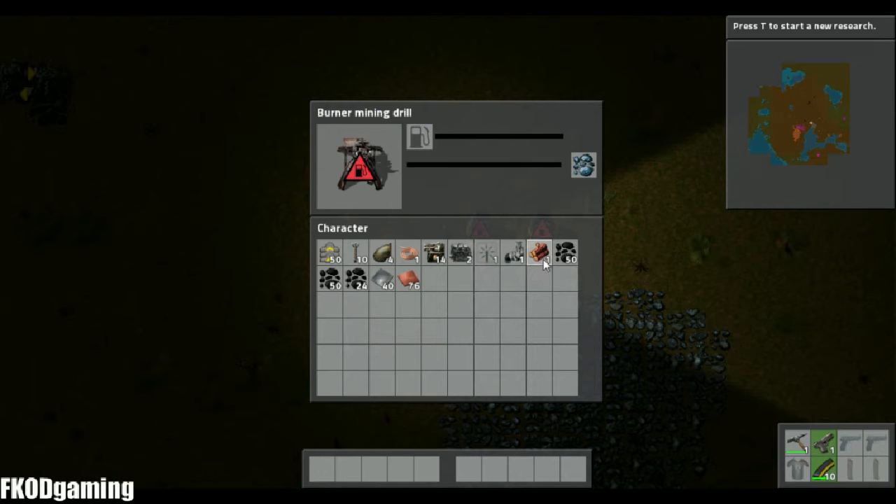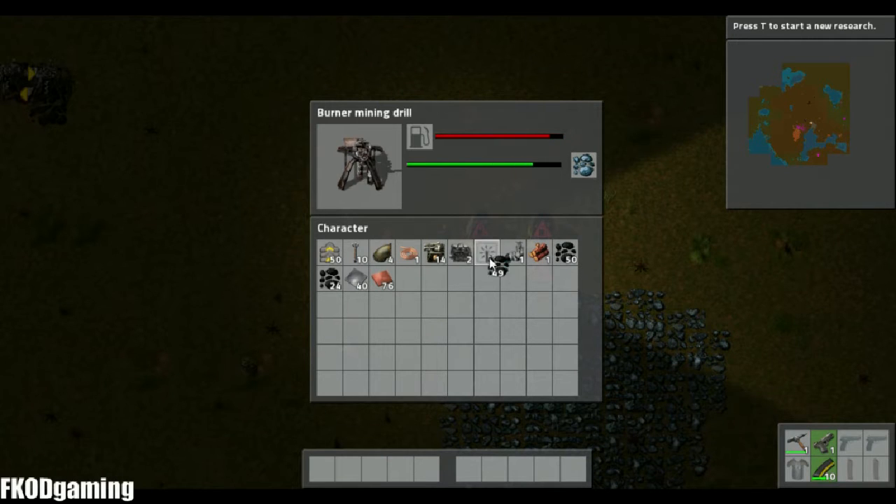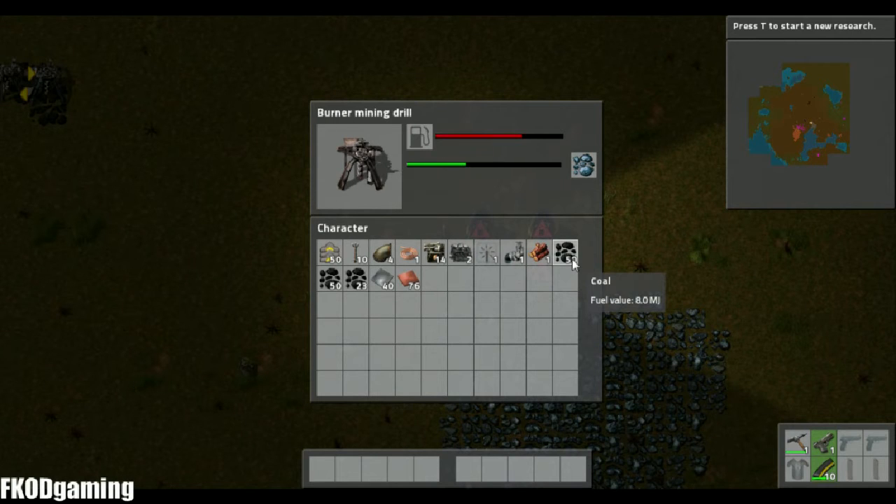Now, just to go over some of the hotkeys here — if you hold down control and click, it will fill this completely up with whatever resource it needs. Like so. You can also do that trick with control and right-click, and that does half of the resources that it needs.